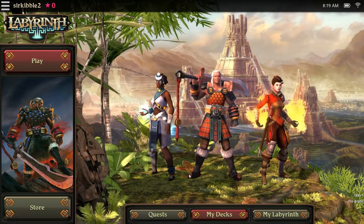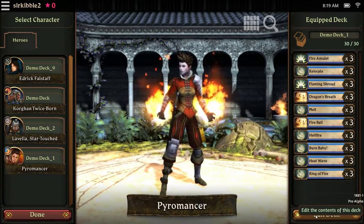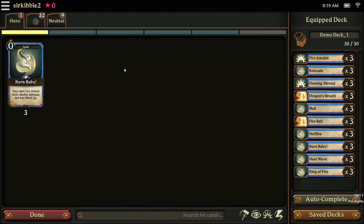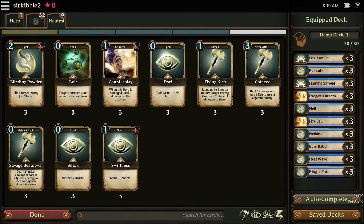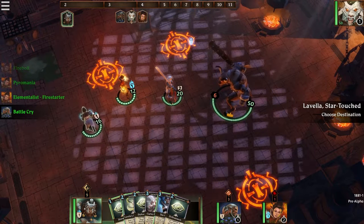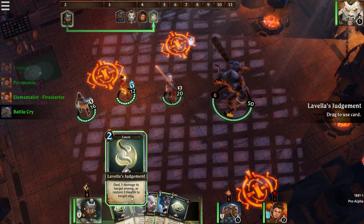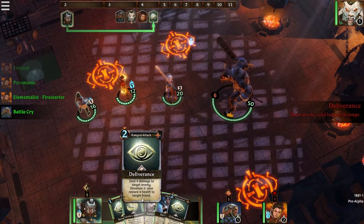In Labyrinth, you choose 3 characters to play on a field. Each have their own disciplines and decks with specific cards that fit them. It's a turn-based strategy game, but the attacks and defense are chosen based on the cards you have in the hand of the character. The twist to this card game is you can move around on the field — it's not just translating the card action into 3D space. Cards are designed with movement and placement in mind.